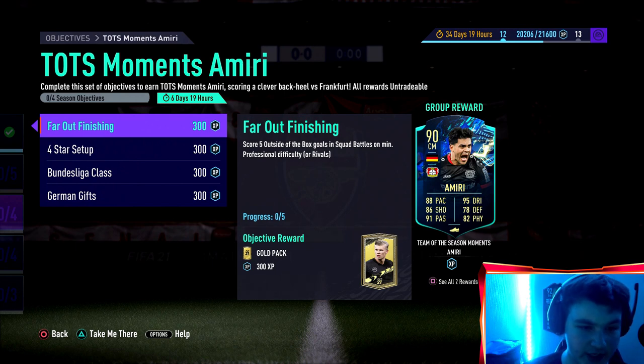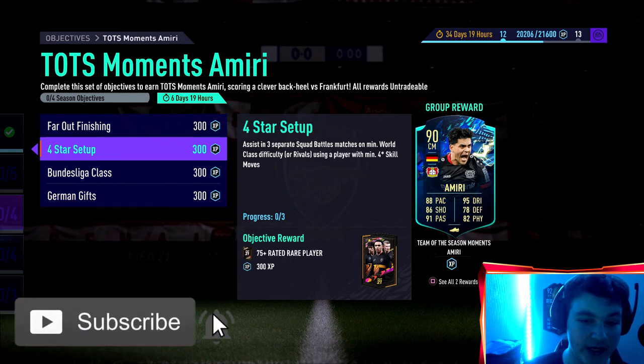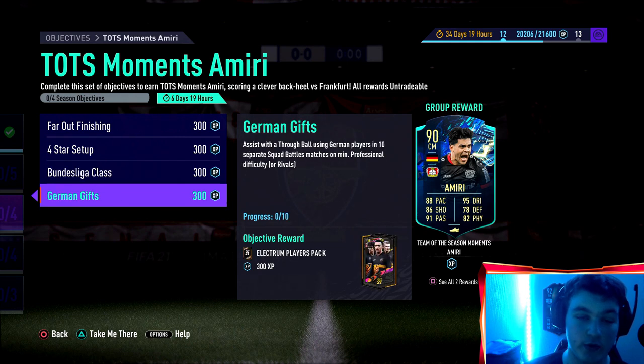So first of all, we've got Far Out Finishing: score five outside of the box goals in squad battles on at least professional difficulty, or it can be in division rivals. Assist in three separate matches on minimum world class difficulty, or rivals, using a player with at least four star skill moves. Score using Bundesliga players in seven separate squad battle matches on world class difficulty, and assist with a through ball using German players in ten separate matches on at least professional difficulty.